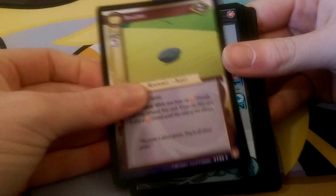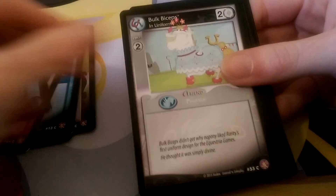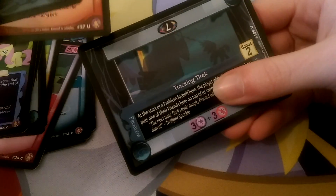So we have Boulder, Friendship Test, Blue Shining Armor, Mod Pie, Flitter, Dinner with Discord, Bulk Biceps, Enchanting Duet. Blue Spike is the rare. We also have Friend or Foe, Orange Luna, and Tracking T-Rick.